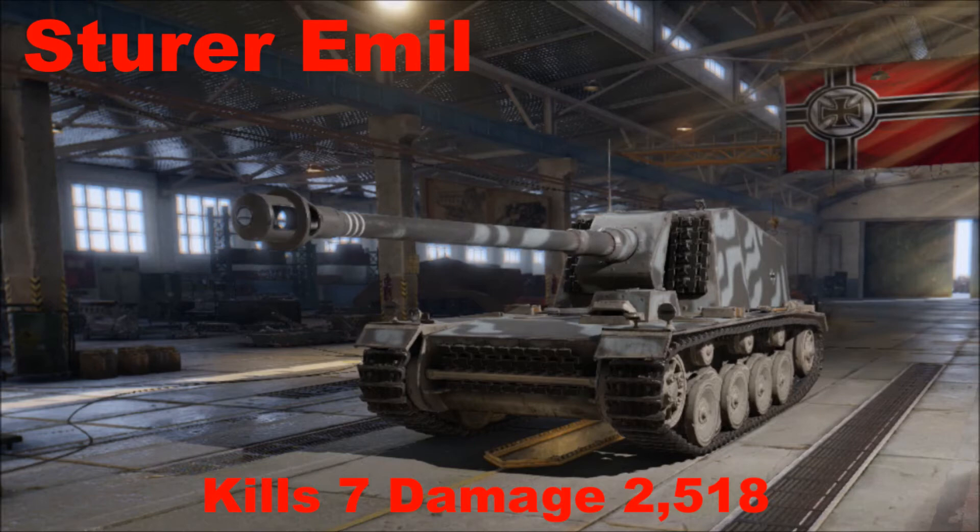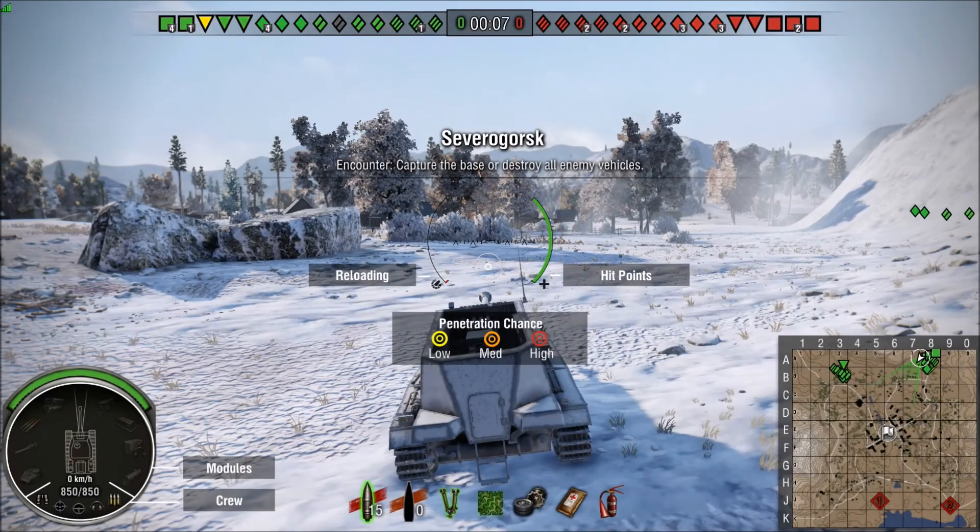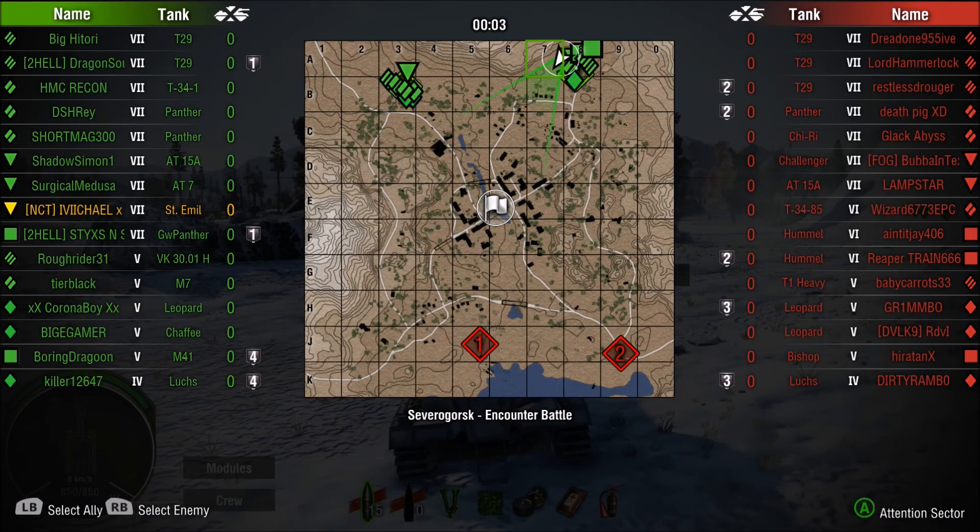Hey, how you guys doing? So the Sturer Emil — I might have said that wrong, I don't speak German. Quickly gonna cover the armor: 50 millimeters in the front and 30 all the way around, which means this thing is a candidate for high explosives. It has a tier 9 gun on a tier 7 — it's a 128 millimeter gun, which is just crazy to be on a tier 7 tank. It does 231 penetration and 490 damage, but can do up to 630 with high explosives.